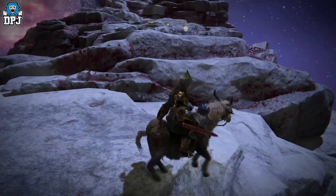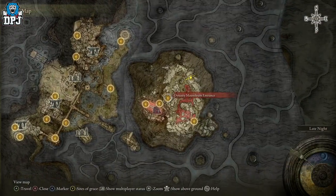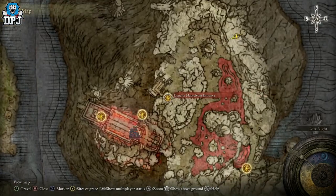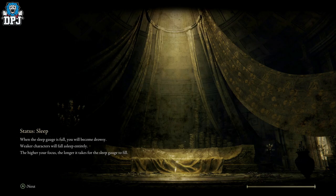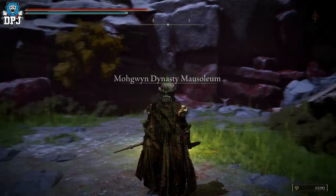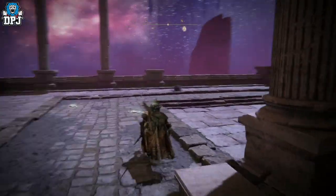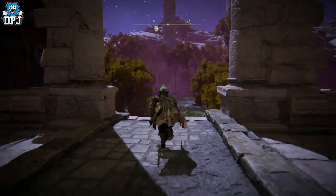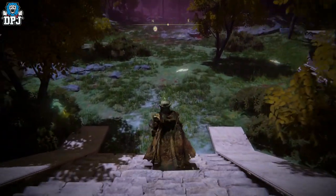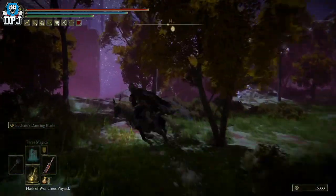The new spot I'll showcase today is even easier than that. Go back to the Dynasty Mausoleum Entrance. Once you load back in, I'll show you exactly where to go. This is way, way easier — there's less jumping involved, literally two or three jumps, that's it. It's harder to fail than it is to actually do it.